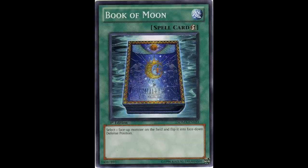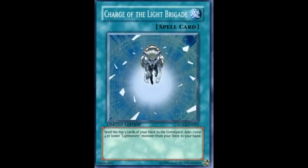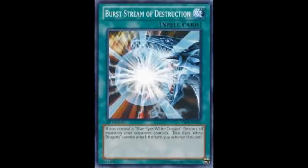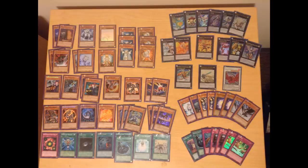For spells you get Book of Moon, Reasoning, Charge of the Light Brigade, Inferno Fire Blast, and Burst Stream of Destruction. With all these cards you might as well just build a Chaos Dragon deck.